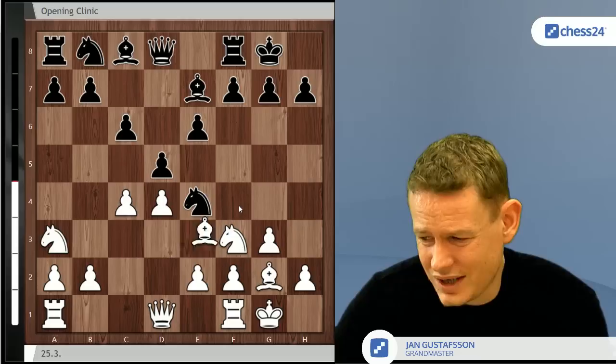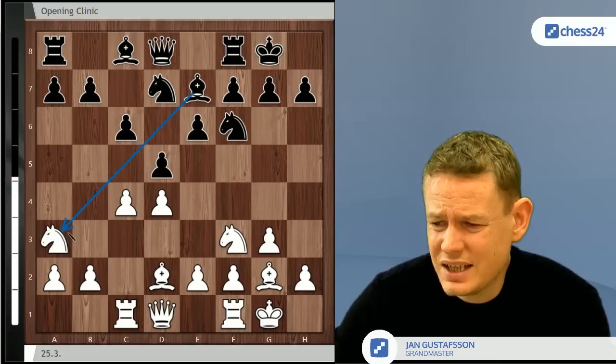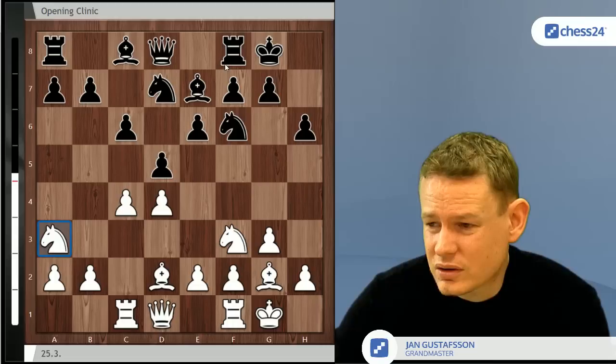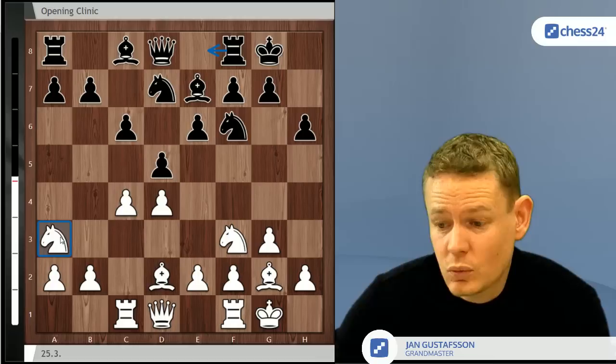Black has some choices: knight bd7 looks very logical to me. Some players start with knight e4 to force the bishop to f4 instead of e3. Knight bd7 makes a lot of sense — white plays rook c1, and Giri tried to force the issue with knight e4 and then bishop a3. At first I wasn't sure — black just makes a waiting move, say h6, and asks what white is up to. The knight is not great, and black can often play rook e8, bishop f8 or bishop d6 to ask what white wants with the knight.